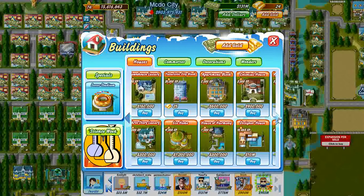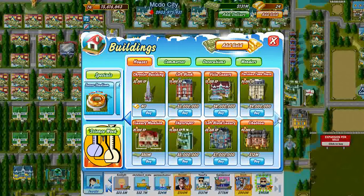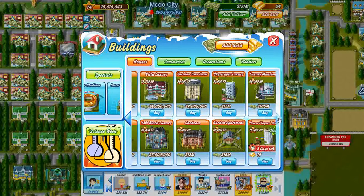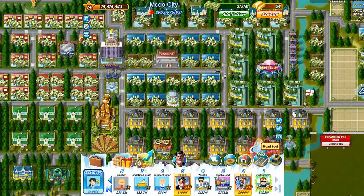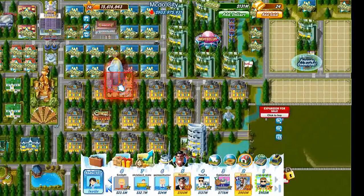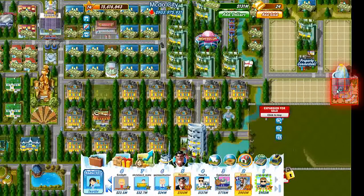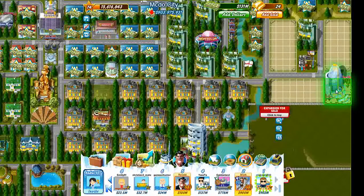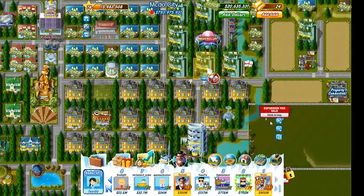Let's go ahead and build a skyscraper ultimate. There it is — skyscraper ultimate. The first one we're going to build is going to be in the bottom right corner of this area, because that is going to be the area where it's going to make the least income. I want to save the best to last, really. There we go. So we have 20 million left over.